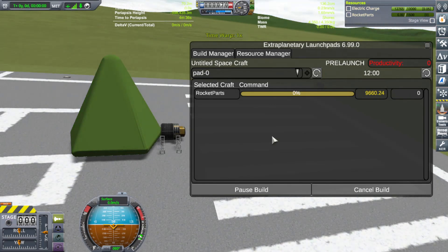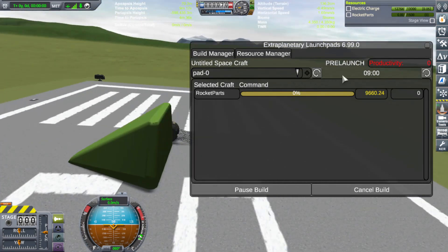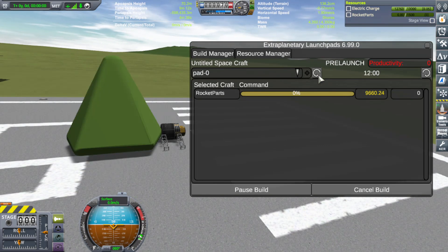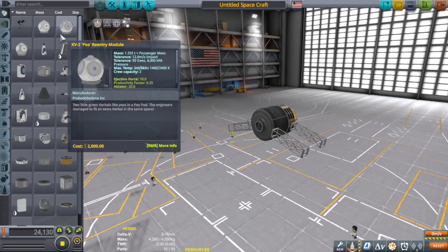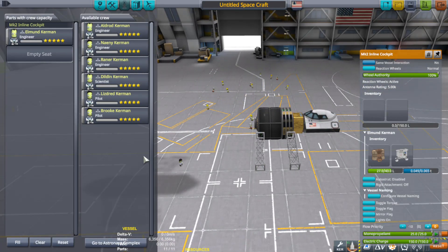However, I did download an updated version of Simple Construction that seems to be working, so that's definitely a plus. Now I'm going to start a series of colonization in Sandbox, so my full creative power using all of the parts and upgrades will now commence. Starting from Kerbin, the goal is to colonize every single moon and planet in the solar system, as well as orbits.